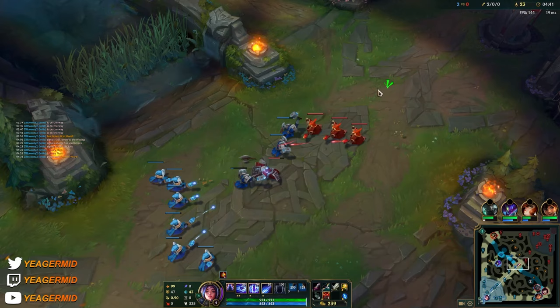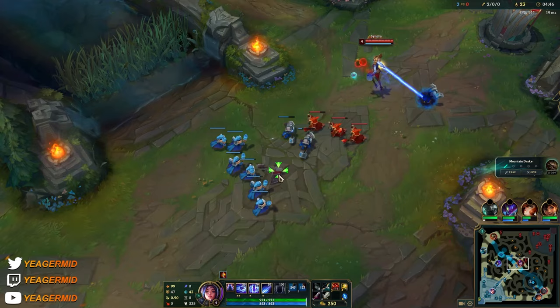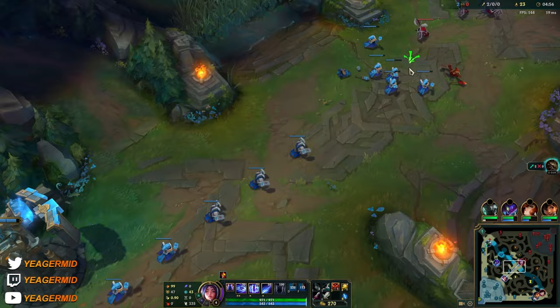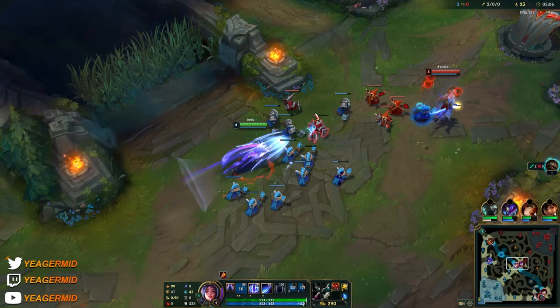For example, if you want to clear out the waves fast, or you want to prepare the minions really fast — and with preparing them I mean that you put them to low HP so you can Q to them repeatedly and stack up your passive really fast. That's also a way of using W, because it is AOE damage. But the damage reduction on this ability is really insane, and it's part of what makes it really good against especially assassins and any other champ that relies on burst damage.